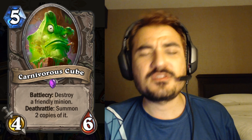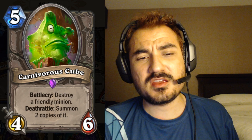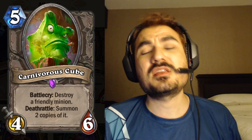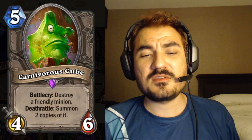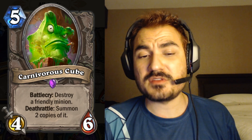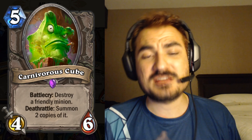Carnivorous Cube is one of the better cards from this small reveal — five mana four-six, which is decent. The battlecry destroys a friendly minion, which sounds bad, but the deathrattle summons two copies of it, which can be really crazy. I really like this card because when you're going wide on the board and don't want to get punished by a Brawl or Flamestrike, this card manages your tempo. It's a decent standalone card that lets you keep pushing the board. It has that combo potential that puts it in the 'potentially might see play' pile.